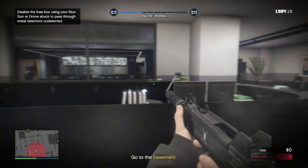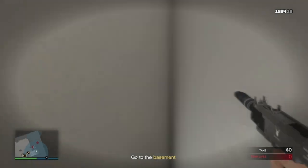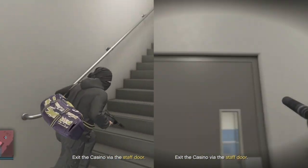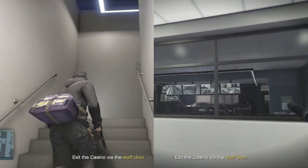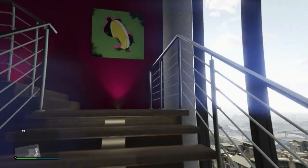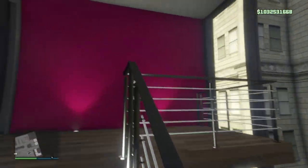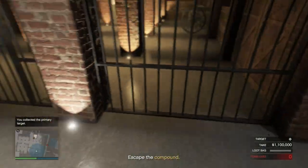I'm often asked in my speedrun videos why I go in and out of first person — well it's all to do with stairs. There is a massive difference between the speed of going up and down stairs in first person compared to third person. The largest set of stairs you're likely to come across is in the casino heist, as there are four flights of them. First person is also good for navigating the stairs in your auto shop and agency and wherever else you may find them. Another benefit is how much easier it is to navigate tight corridors, like in the Cayo Perico for example.